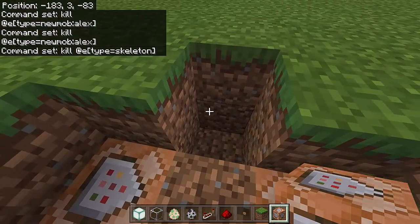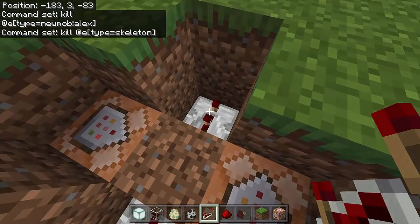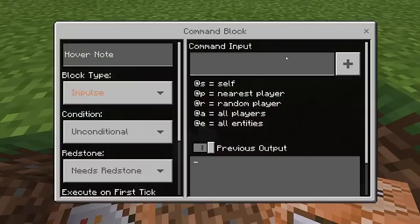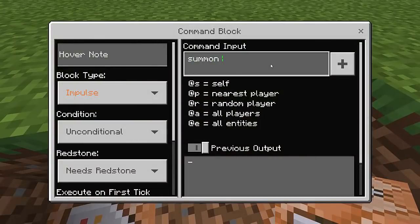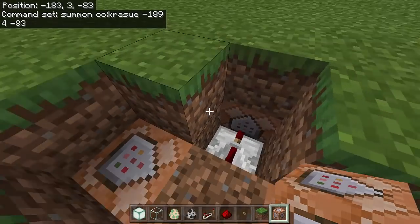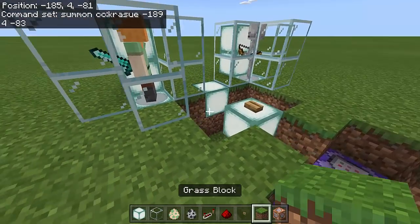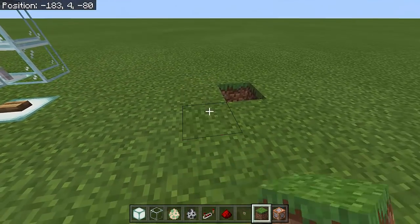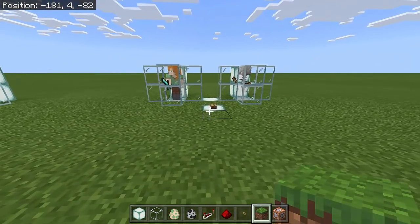Place another repeater here, set tick delay to maximum again, then dig that part and place the final command block. In it, type the summon command: summon cc:crassu with the coordinates — negative 189, 4, negative 83. Make sure everything is correct. We're done with the redstone commands and the redstone circuit — now cover everything with grass blocks.